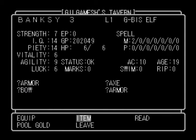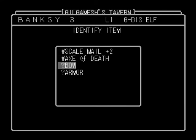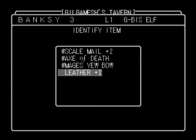You've obtained a lot of armour. So let's identify. Scale plus 2 — ooh, that's good. Axe of Death. Mage's U though. What? Hang on. Haven't even seen that one before. Excuse me a sec while I go research what this is. It does 6 to 12 damage. Hey, Mev! I think we found you a weapon, my guy.